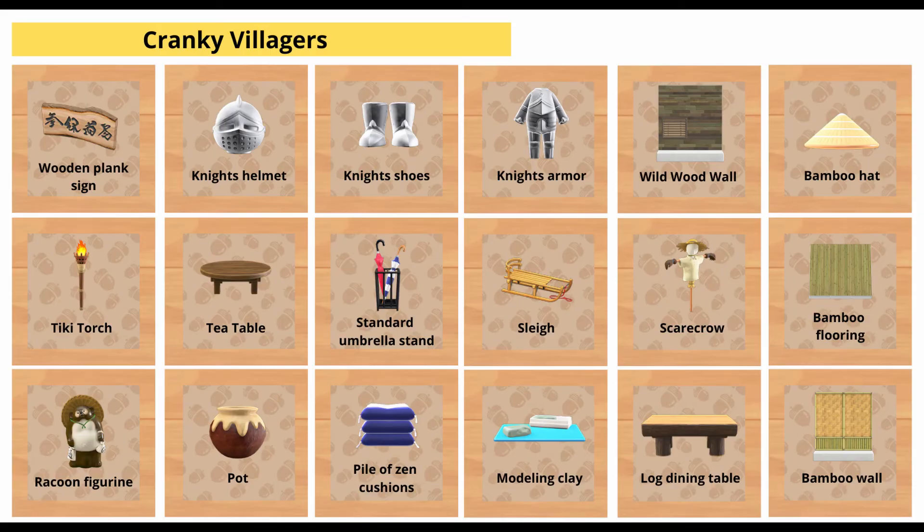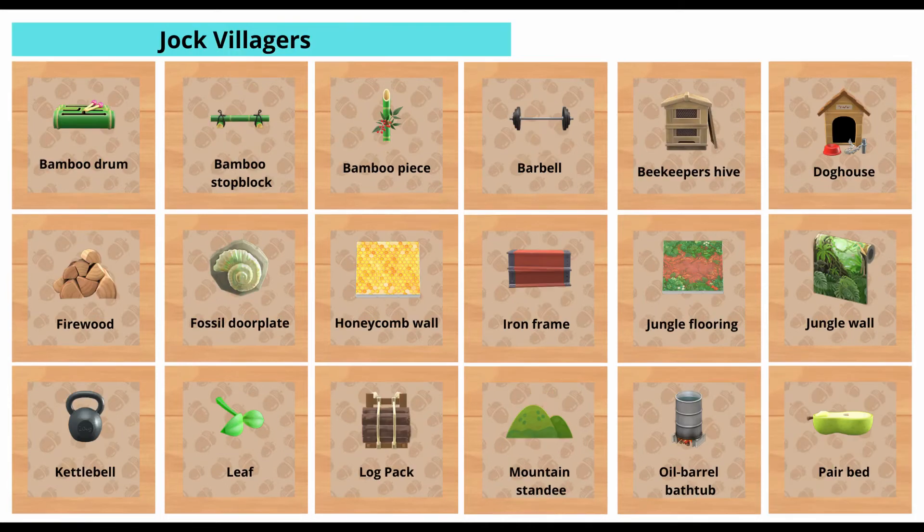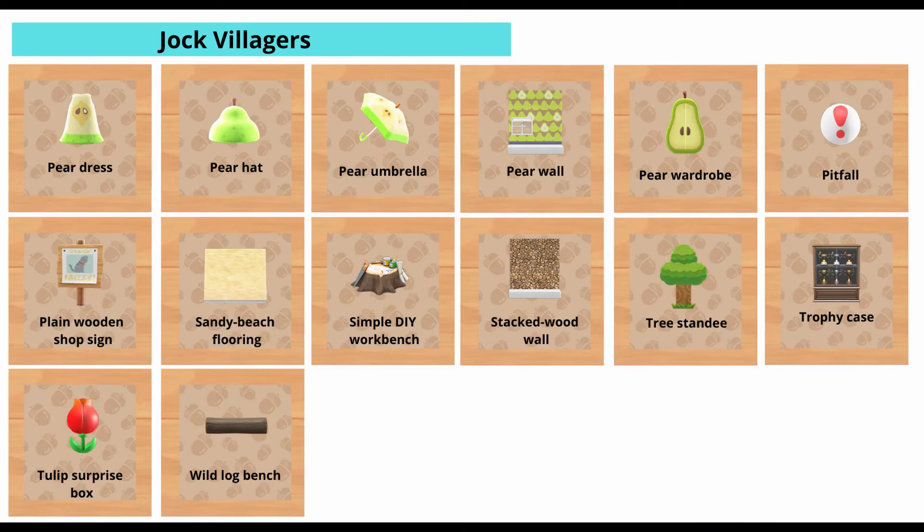These are all of the recipes that can be given by cranky villagers. Some include the tea table, a sleigh, and the modeling clay. These are all of the recipes that can be given by jock villagers. It includes the bamboo drum, firewood, and the doghouse.